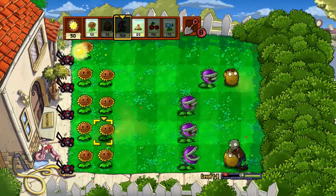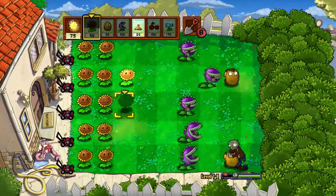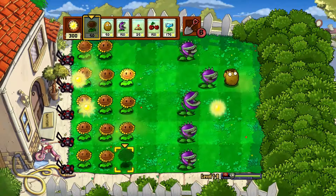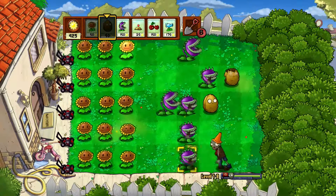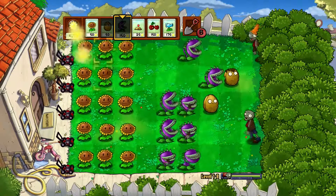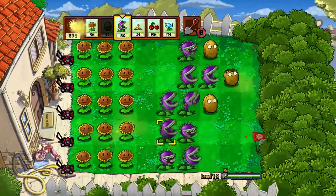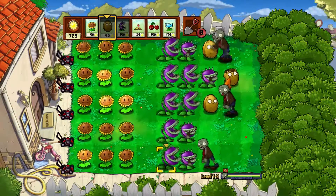What I would recommend is doing at least three lines of Chompers and at least two lines of Walnuts, because the Chomper has at least a two-space reach — one immediately in front of it, one extended — and that gives it enough time to regenerate. As you can see here, three lines of Sunflowers, three lines of Chompers in this exact way, and the Walnuts in front to prevent anything really bad from happening.